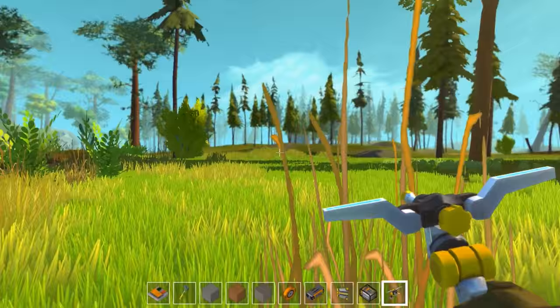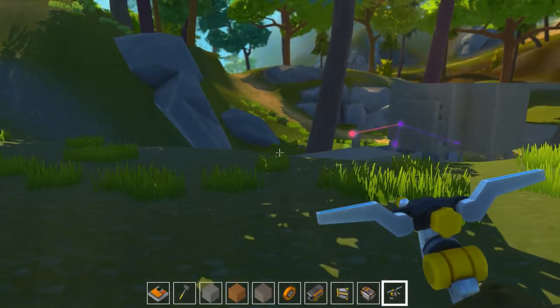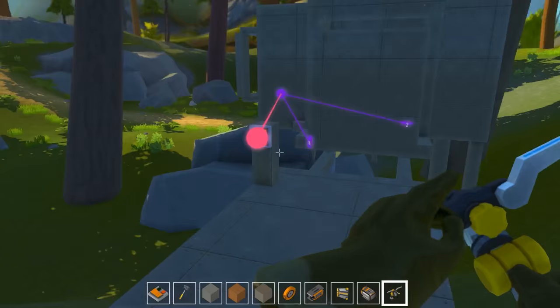You might have watched me play Space Engineers with all those pistons, rotors and stuff — but not buggy, at least not yet. While I was messing around, I actually made this little contraption — basically a door. I'm just gonna equip something else.